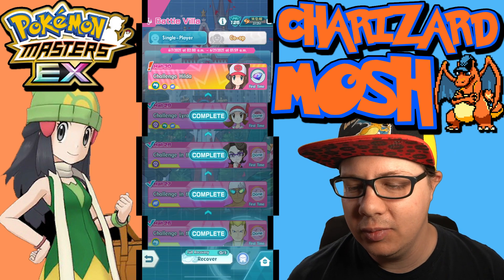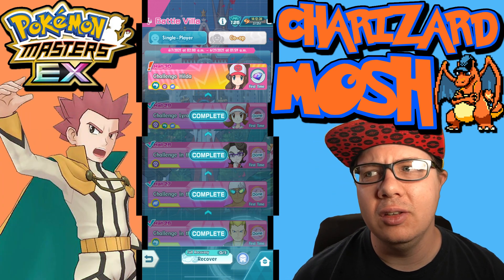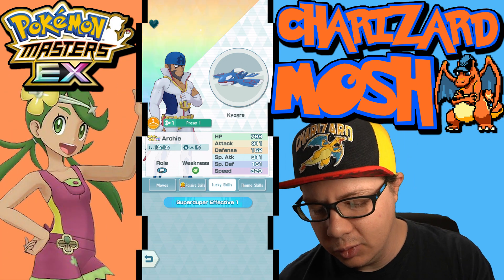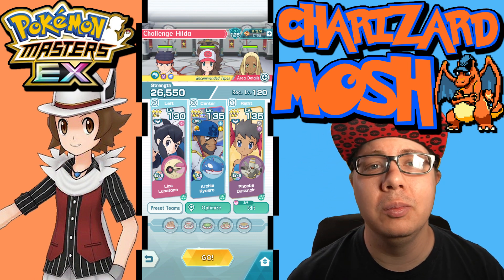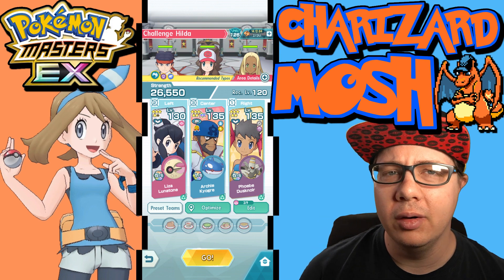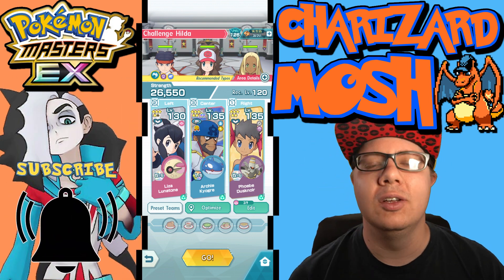Not bad at all for not having any rain dance units or the May support, which he's really really good at. He doesn't have Critical Strike 2 yet — I haven't rolled that for him, he's got Super Duper Effective. So that's not even a fully powered-up Kyogre and he can just devastate. Let me know what you guys think about Archie and Kyogre in the comments — did you get Kyogre to three out of five or did you focus on Groudon? Hit that like button and subscribe so you don't miss out on any of my daily Pokemon Masters EX content. See you in the next video!